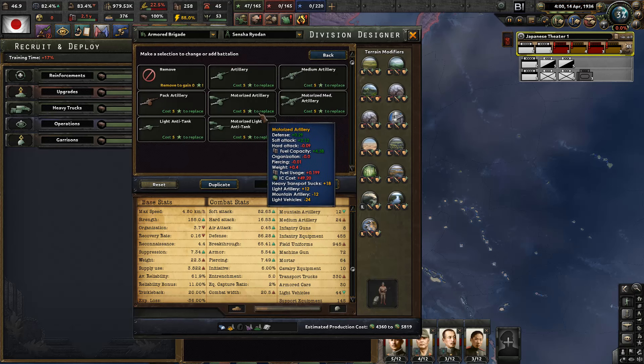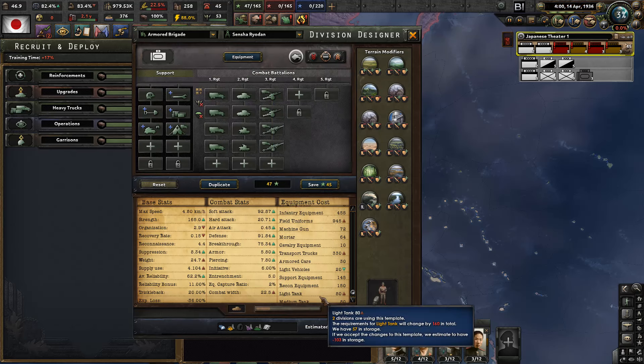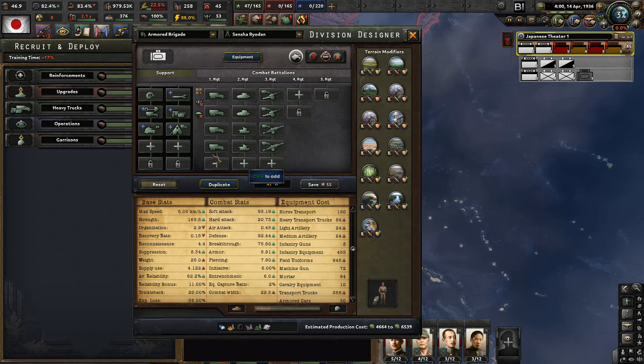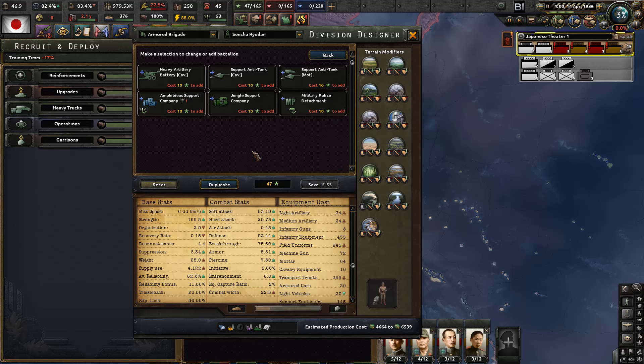If we switch to like this, maybe even the white tanks - 22.5. Yeah, the unit would perform way better. The speed is abysmal, but it's because we don't have the motorized engineers there. It's 55. And what else could we give you? Not much, to be honest.